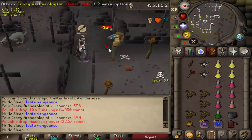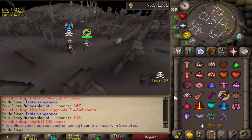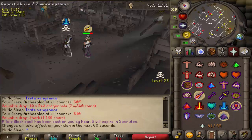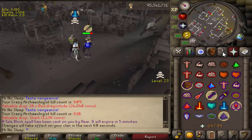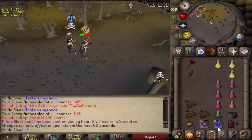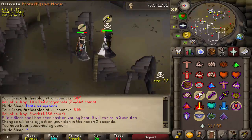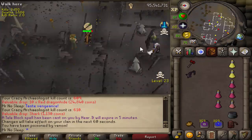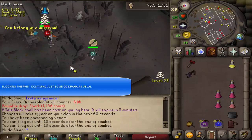There aren't too many PKers here, but if you run into even one, my risk during this whole video was over 8 mil — a lot of money to lose. I had my void protected as soon as I switched to it. This clip shows why I didn't want to risk even more by bringing magic; you always have to be careful because the brews and food you use aren't just for the Crazy Archaeologist — this is a PKing hotspot, especially when you're live streaming on Twitch.